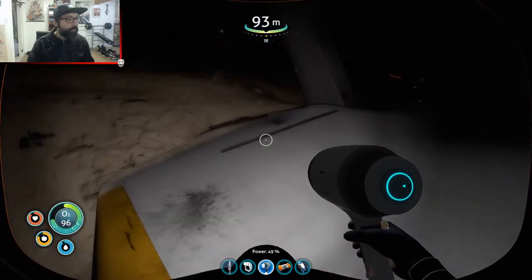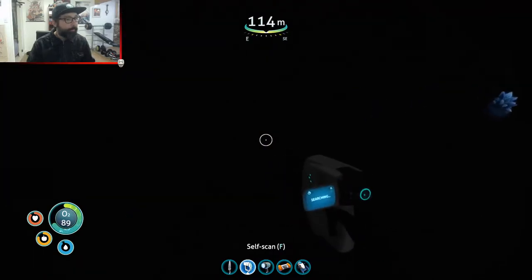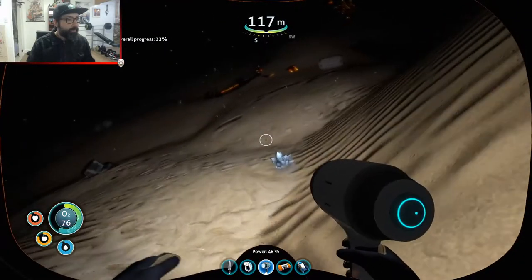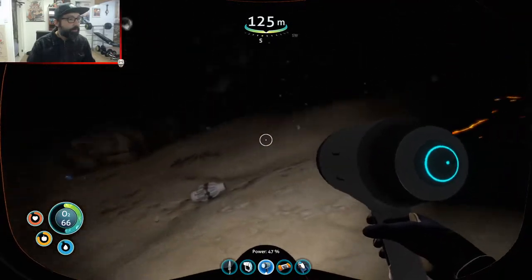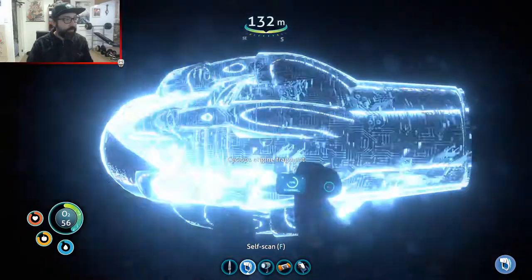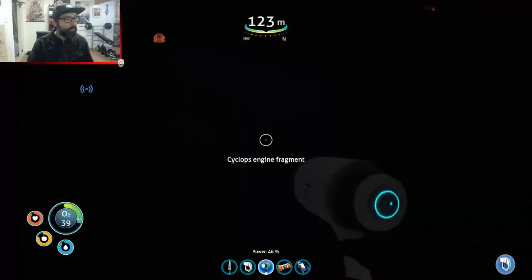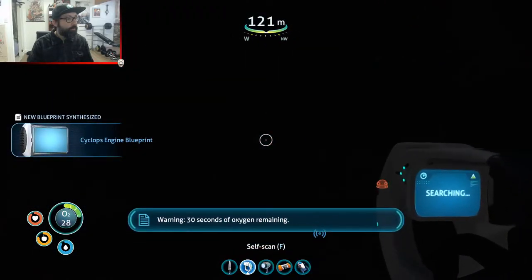Wow, there are some big pieces of it here. I can't see anything — couldn't even see that thing, it was right beside me. Making good progress on scanning that thing, but that's not what I came out here to do. I came out to explore the ship. Cyclops Engine Fragment — okay, that's two of those. One more and I'll unlock some type of new recipe. Cyclops Engine Blueprint — okay.